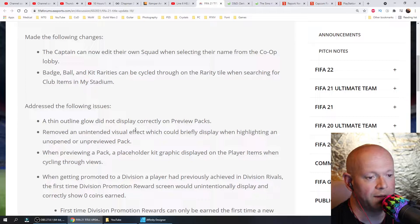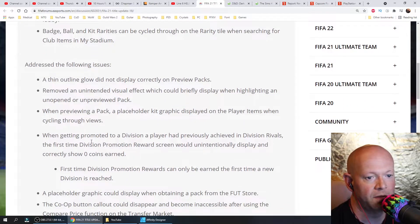When previewing a pack, a placeholder kit graphic displayed on the player items when cycling through views. And when getting promoted to a division a player had previously achieved in Division Rivals, the first-time division promotion reward screen would unintentionally display and incorrectly show zero coins earned.